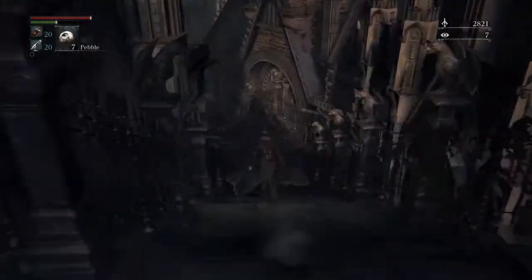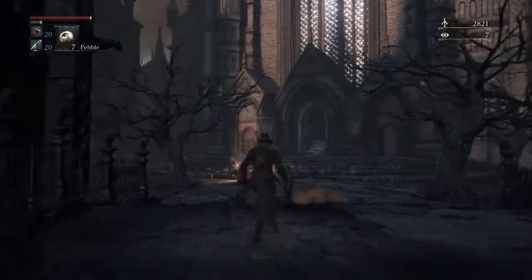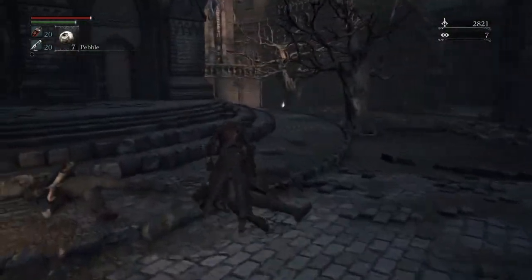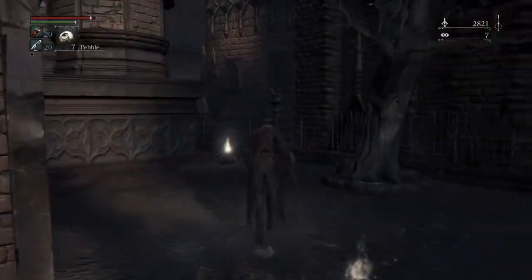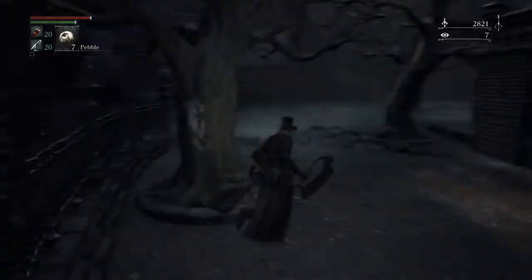If you come down here, you'll get to this giant church-like area. There will be two dogs and a couple of guys — fairly simple. Just back up when they go to attack, then attack again. Right there is cold blood dew and some Molotov cocktails.